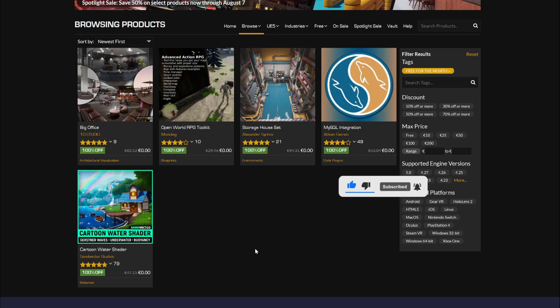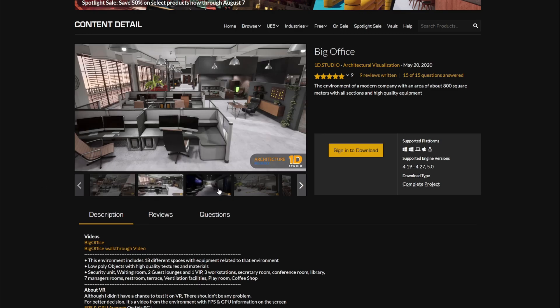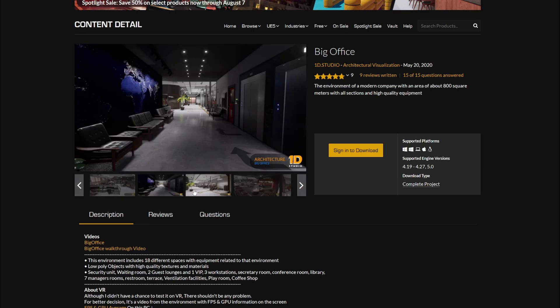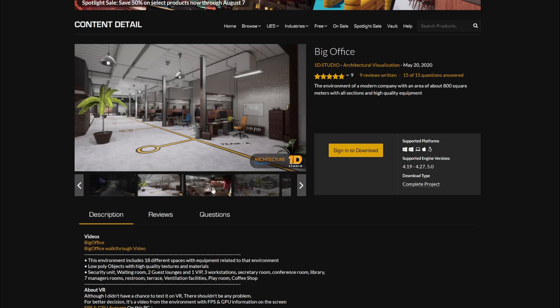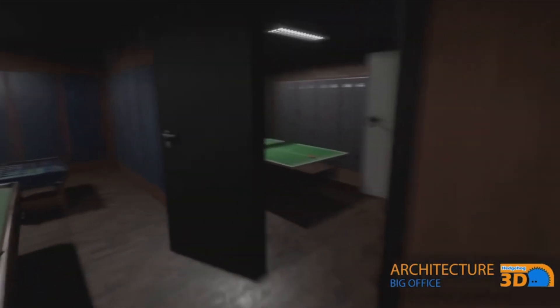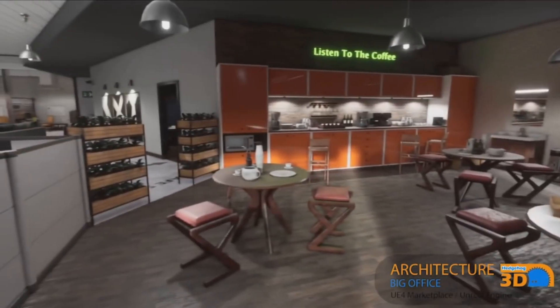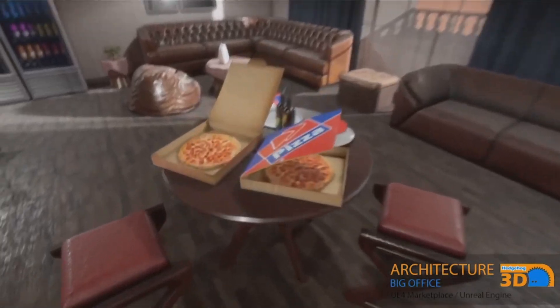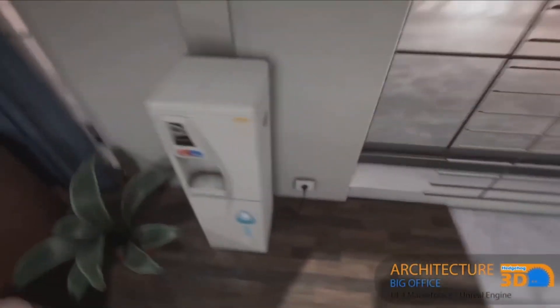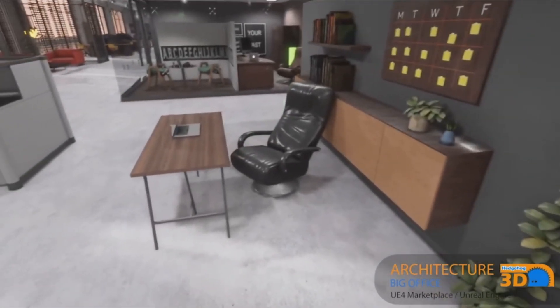So let's take a look at them. The first one is the Big Office. We have so many highly detailed, extremely high quality assets. You can even use them outside of an office context — things like plants for your ArchVis house, couches for a model home. There's so much you can pull from this pack into your own worlds, and of course if you want to build an actual office, this is the best example you can work with.